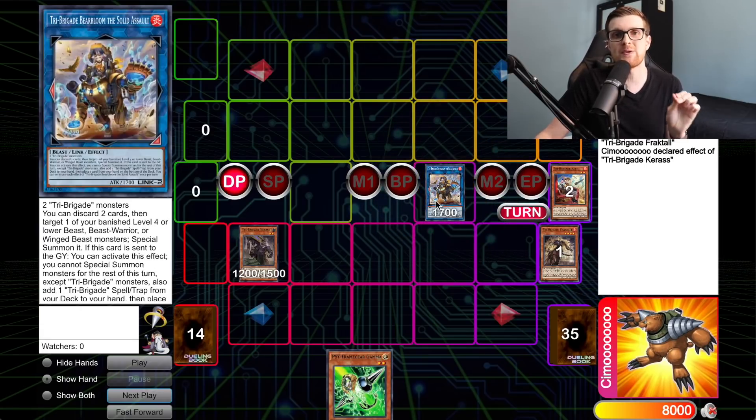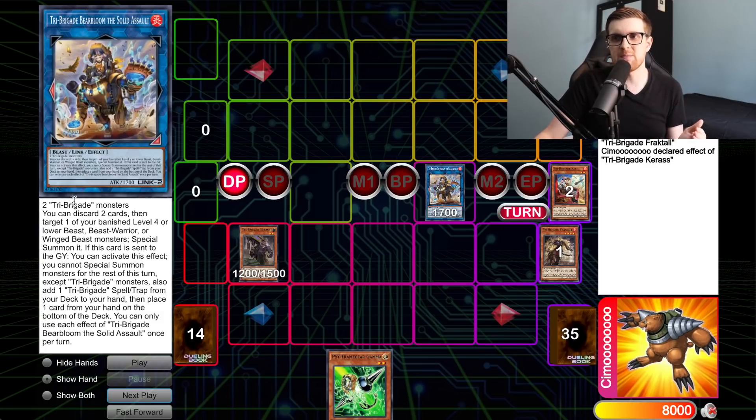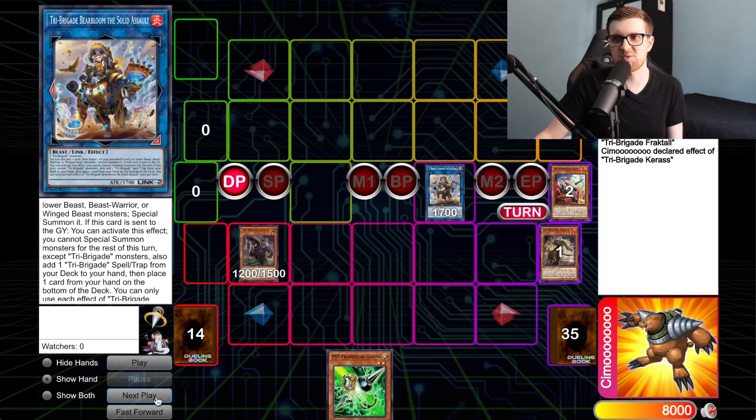We're going into a brand new link monster coming in Lightning Overdrive: Tri Brigade Bear Bloom the Solid Assault. It's a Link 2 with 1700 ATK, requiring any two Tri Brigade monsters. The first effect: discard two cards and target one banished level 4 or lower beast, beast-warrior, or winged-beast — special summon it. That's a big minus but it gets something back. The second effect — more important — triggers when this card is sent to the graveyard: you cannot special summon except Tri Brigade monsters, add one Tri Brigade spell or trap from your deck to hand, then place one card from your hand on the bottom of the deck.